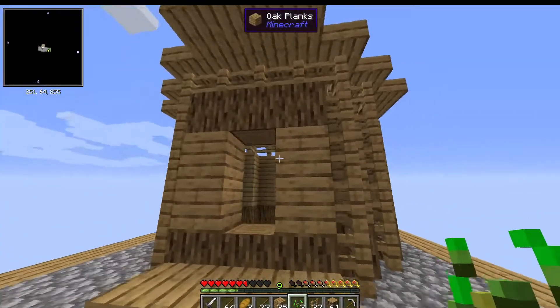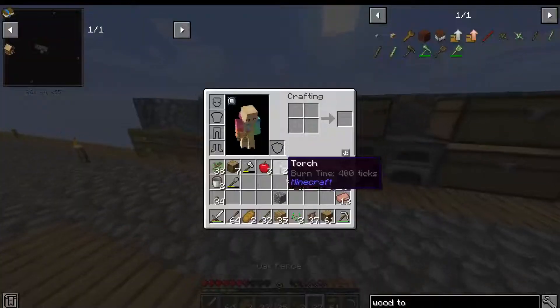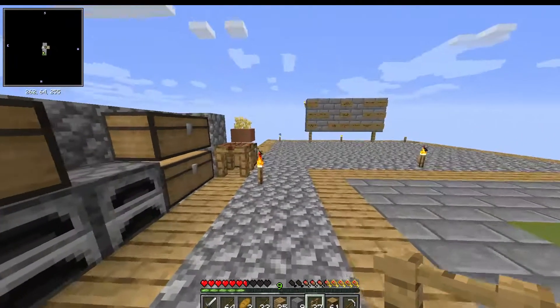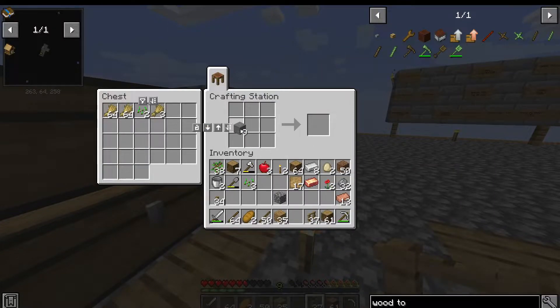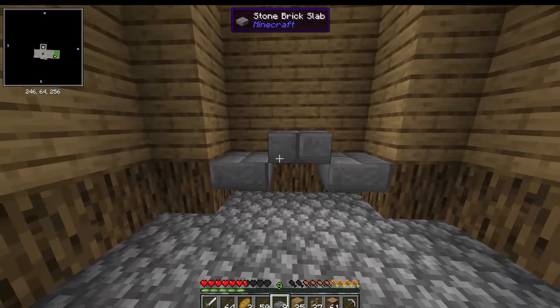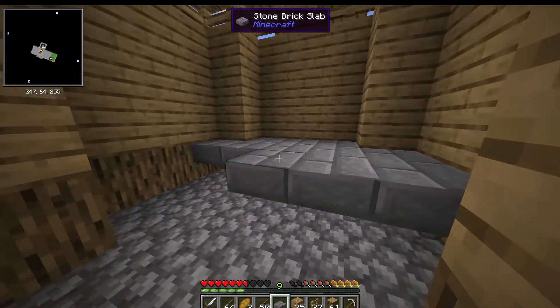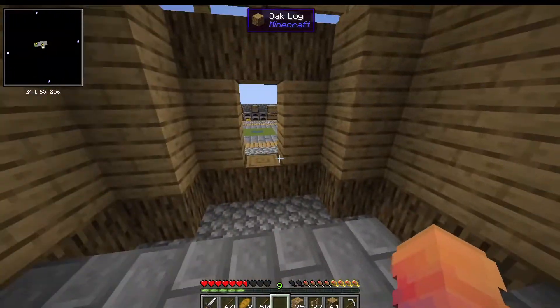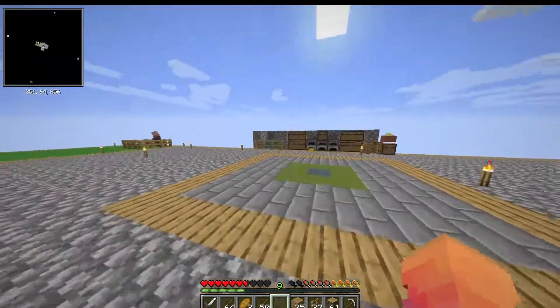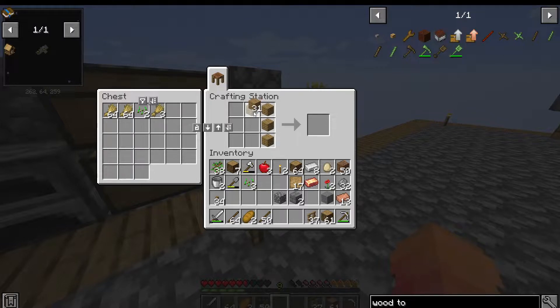I don't know if I like the way the overhang is — it's still really bland. When I get more materials it'll look a little bit better. Let's make slabs because that will go farther. We're gonna need just a few more blocks and we also need a door. It's weird because phantoms didn't spawn that night — I'm a little concerned, I hope it's not broken, but I'm also kind of glad.